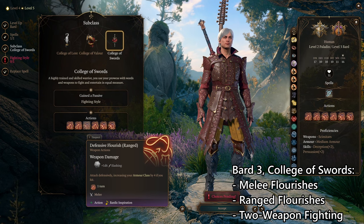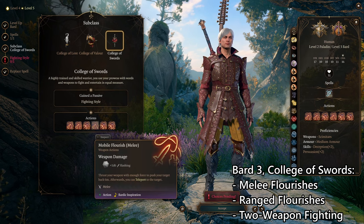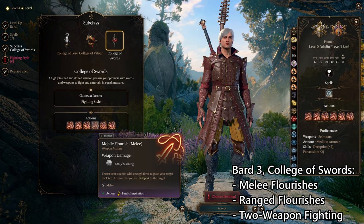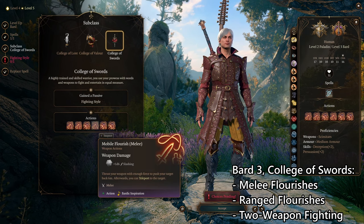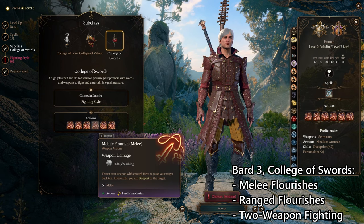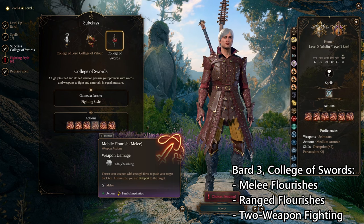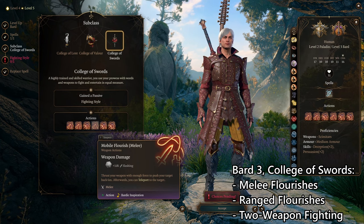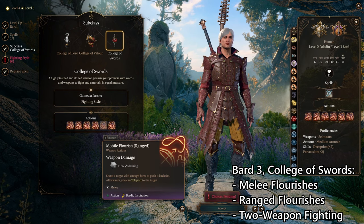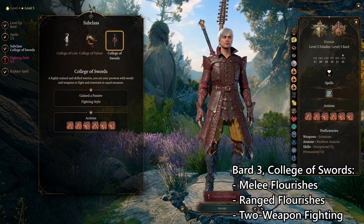Defensive Flourish also works at range — all it costs is Bardic Inspiration, which you get back on a short rest. And then lastly is Mobile Flourish: you knock an enemy away from you in melee or at range, dealing extra damage, and then you can teleport to them. That's Trickster — easily covers that style with no sacrifices, just more power. College of Swords is my favourite Bard subclass in this game. Not to mention that pushing attacks and doing that basically for free and at range is incredibly powerful.